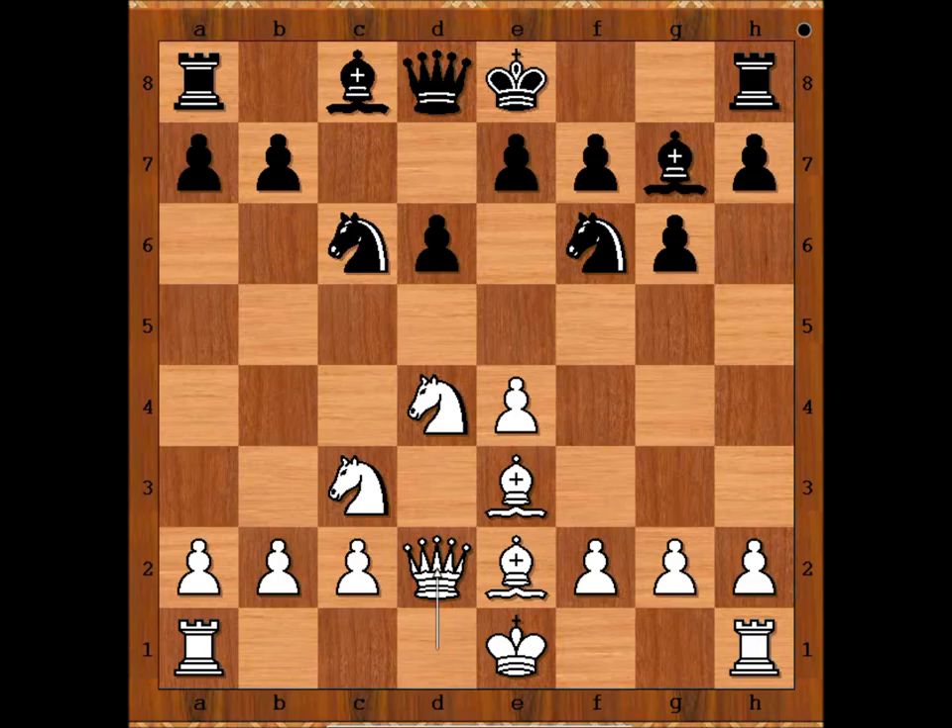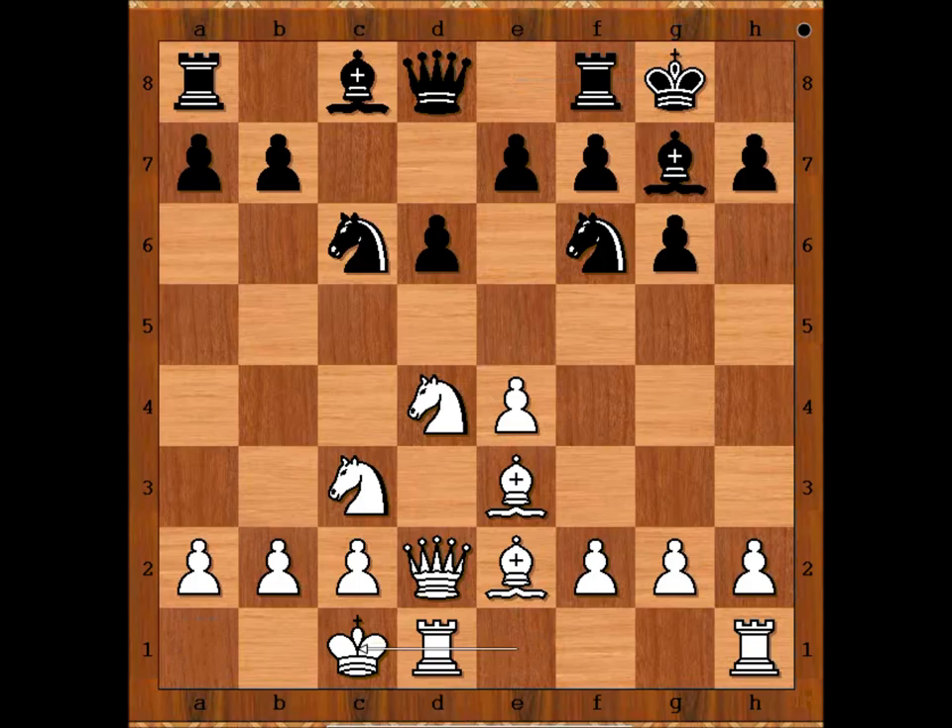Zelensky castled kingside and Kalayan castled queenside. These opposite-side castling games are always great fun to watch. Knight to g4, attacking the bishop on e3.